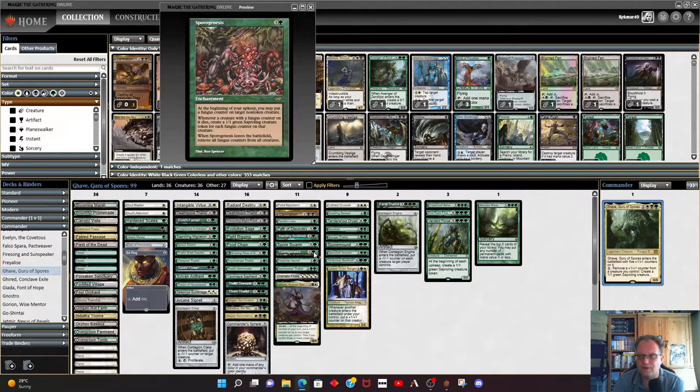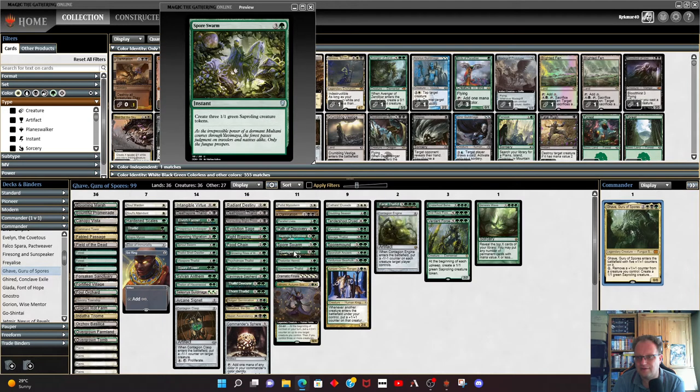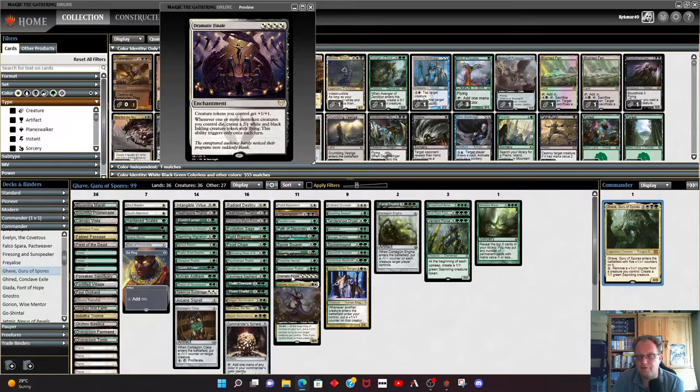Spore Swarm is just an instant — three saprolings come into play. Sporeogenesis is an enchantment — at the beginning of your upkeep you may put a fungus counter on target non-token creature, and whenever a creature with a fungus counter on it dies, create a saproling token. Feldon's Hermit is in here — you can either morph it and flip it up to get four saprolings, or just play it face up for the plus one plus ones. I'd suggest morphing it first and flipping it up just to get the saprolings. Cathar's Crusade is another one of the more expensive cards — it's about seven dollars in real life but great for chucking around plus one plus one counters when you make saprolings.